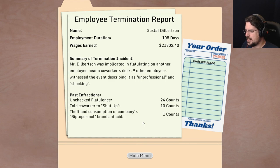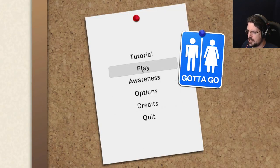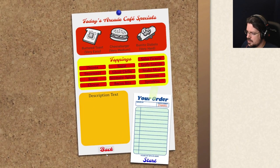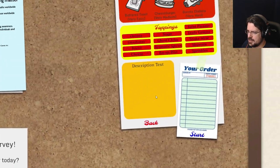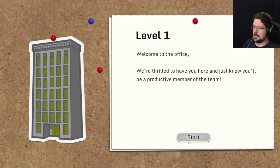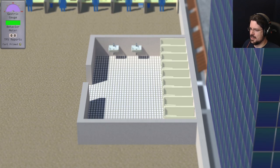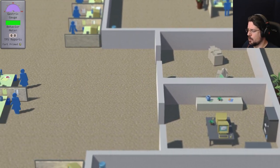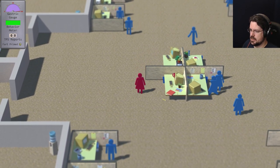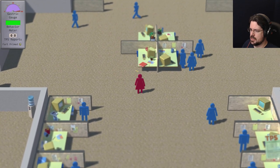Mr. Dilbertson was implicated in flatulating on another employee near a co-worker's desk. Nine other employees witnessed the event, describing it as unprofessional and shocking. You son of a bitch. Let's give this one more try — actually, let's do something a little different. Let's wear a dress today and do it on Burrito Diablo difficulty. This should go well. At least I don't have to worry about ruining our pants. She looks good in pink, she's certainly just pulling off this look.